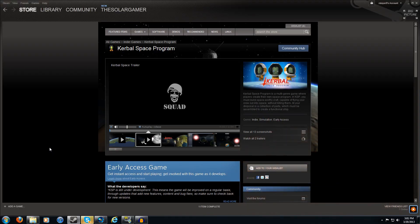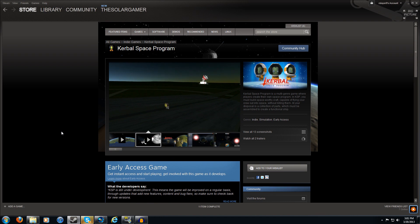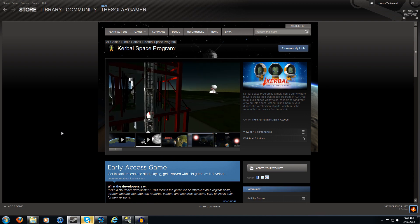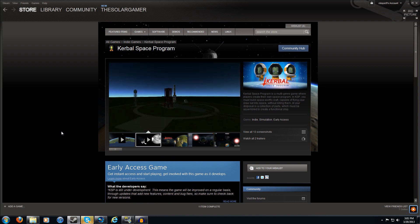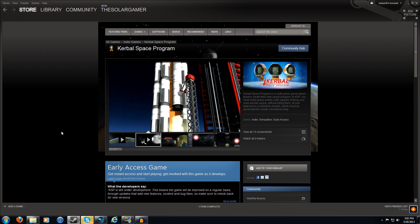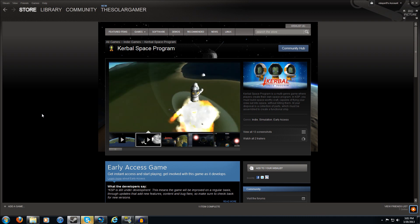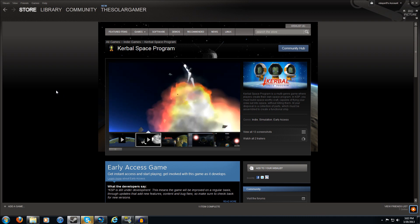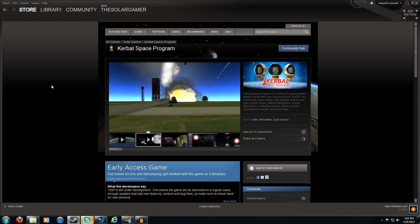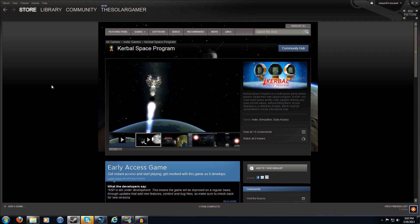Before we jump into the updates with the game, I have a great announcement! Kerbal Space Program is now on Steam. This is its Steam page right here. The Steam version will be available to everybody who already downloaded or bought the game on the Kerbal Space Program website. The codes will be given out at some point in the future, but you will not have to repay for the game, which is an amazing feature. This is going to open up a lot more distribution, so updating is going to be ten times faster and easier. It's highly recommended that if you haven't bought the game already, definitely buy it on Steam right now.